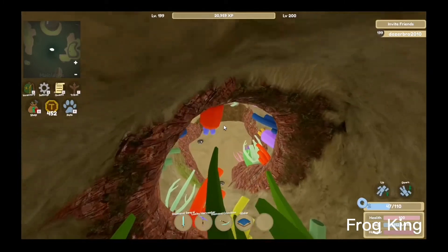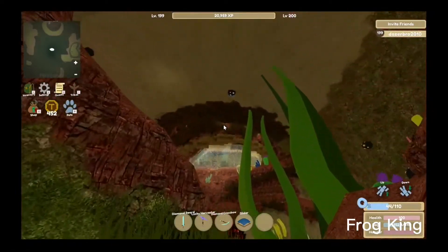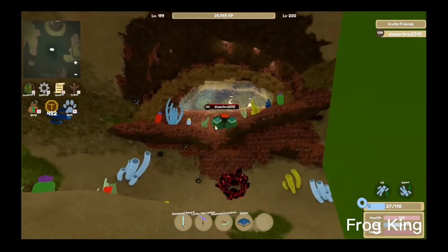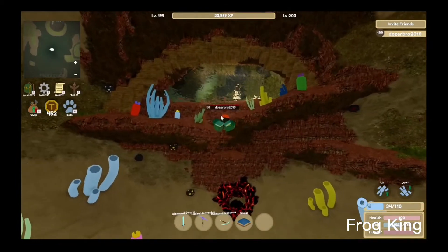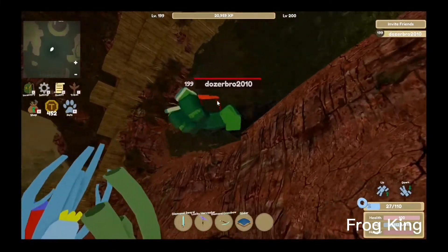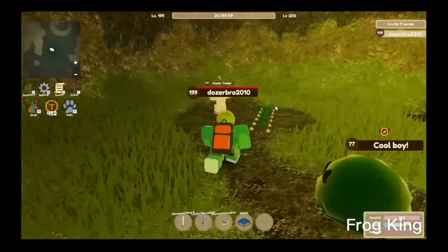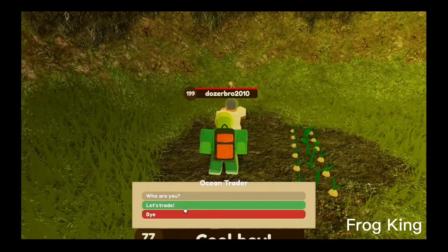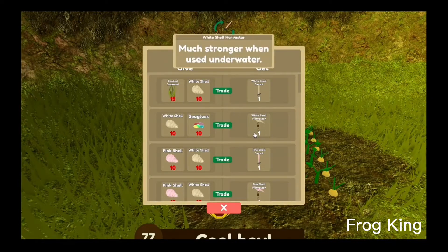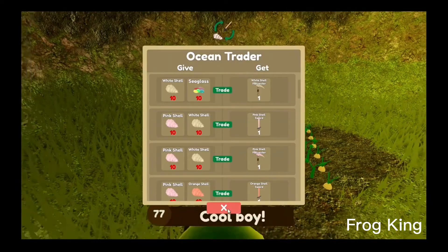Then you go up and there is the ocean trader. You can get air here. You can trade shells and stuff here — it's pretty good. It does take a lot of your oxygen, so make sure you have a lot. It's best with pearl armor, but you can do it with sea glass. When you make it here, there's some food to get and you can trade stuff. It gives you all this stuff — some swords, some pig axes — and you can trade stuff for tokens here too.